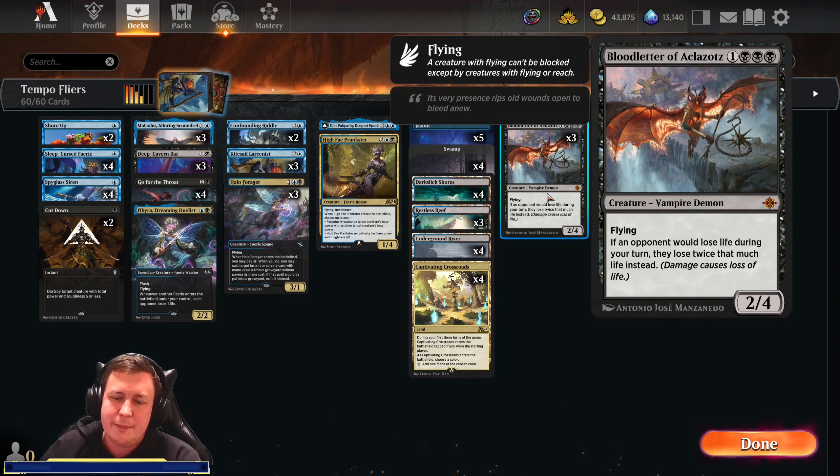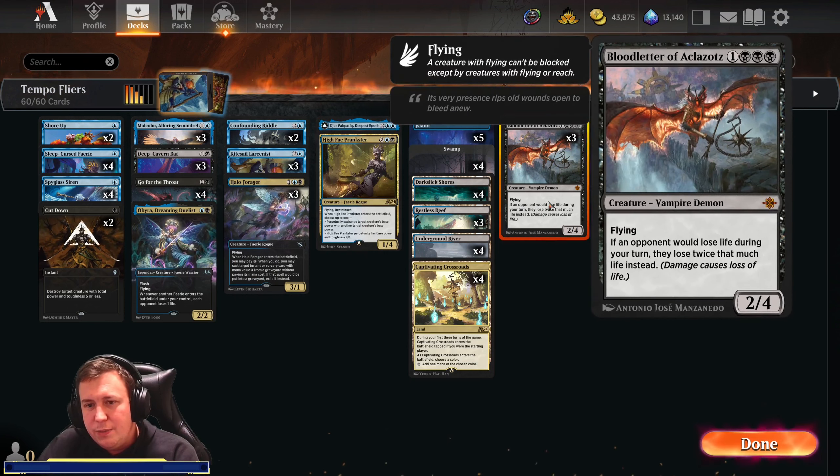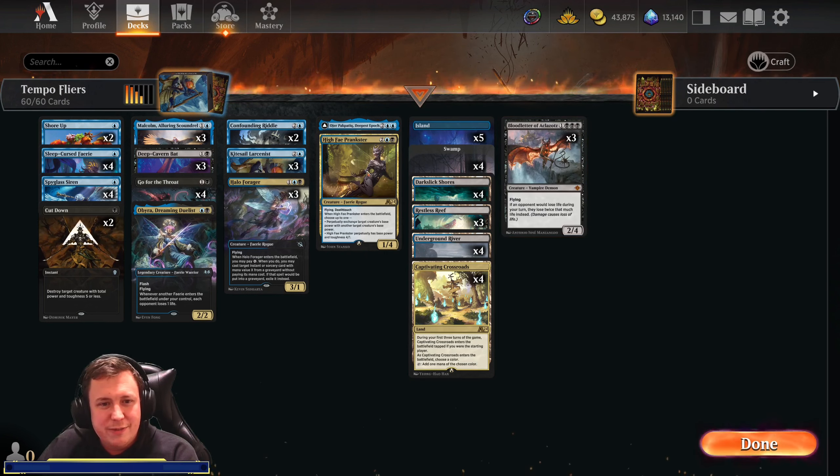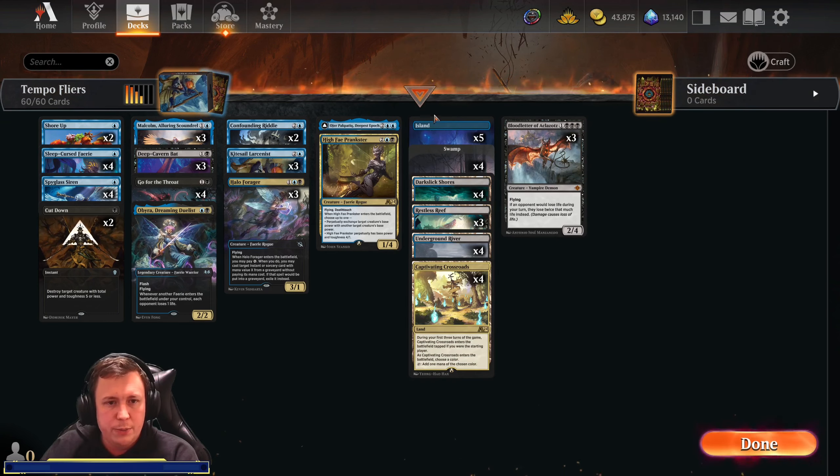I tried to build a mono-black version and it wasn't very good. What I've come up with is a deck with lots of flyers, because my theory is if we have lots of flyers we'll get in for lots of damage, and thus double damage is a very good effect. I'm only running 3 of these because I only have 3 — I'd probably run 4 and ditch the Hy-Fae Prankster. Maybe if you're flush for Wild Cards then 4 of these is a better choice, because it shuts certain games down quicker.